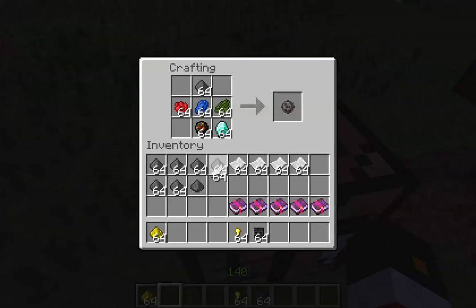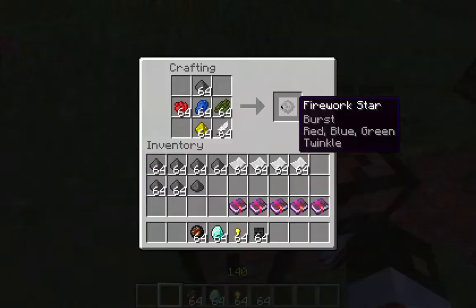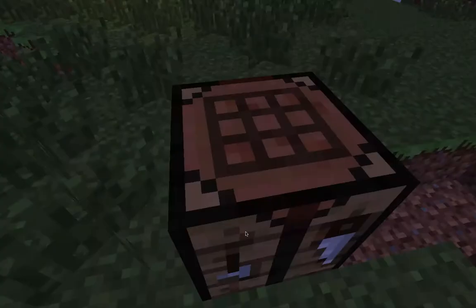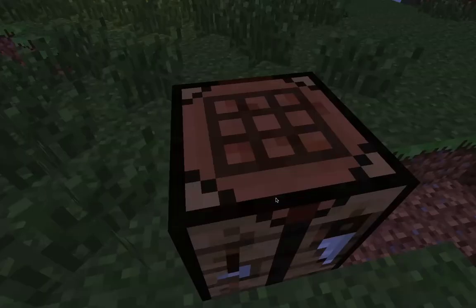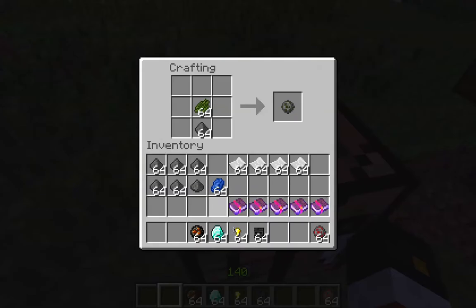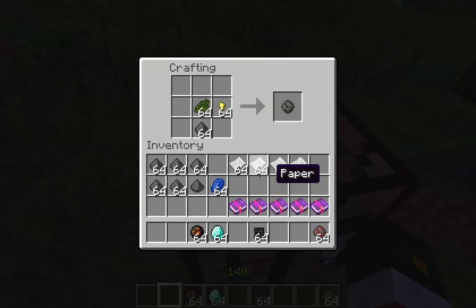I kind of like the feathers without the fire charges. The glowstone, like I said earlier, makes a little twinkle-ish thing. Let's make a different color one so we can make more. Let's make a green one with the star — the gold nugget makes a star.